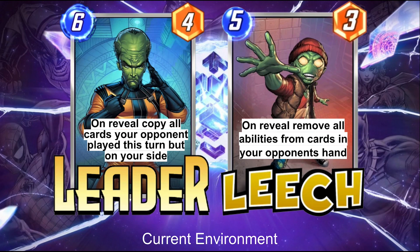An important piece when talking about balancing is to remember the way Leader works: on reveal, it copies all of the cards your opponent played this turn, but on your side — across all three lanes. It's a global effect. We don't see very many global effects in Marvel Snap, so we know Leader is going to be impactful because of that, but it also makes it very hard to play around.